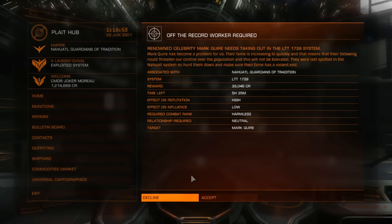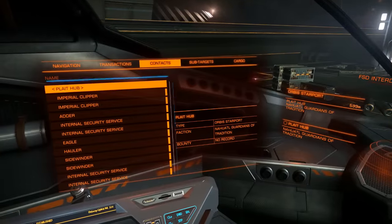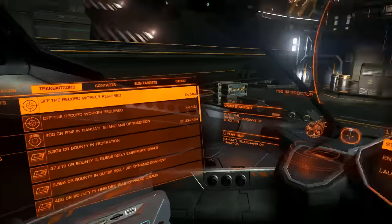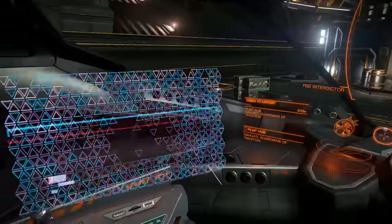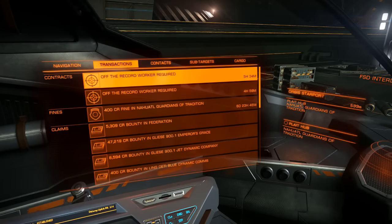We just accepted two missions from the Nehatal Guardians of Tradition. You can see them in the transaction tab — get to it by pressing one. I do have a fine I need to pay off, and there's off-the-record work required.